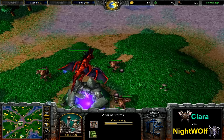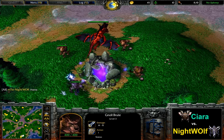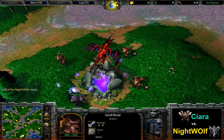In the middle there is a Mana Fountain, which is usually not as good a sign for the orcs, so let's see how he's going to be able to make this work.